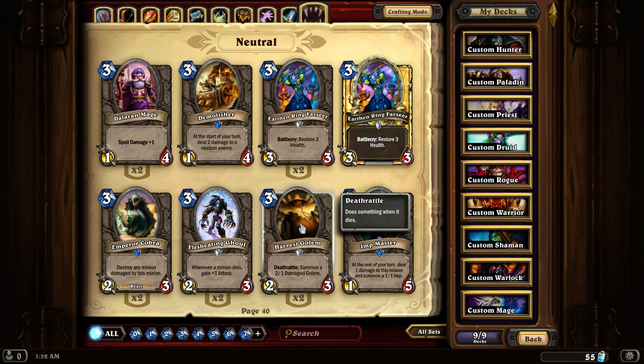Harvest Golem is one of those very annoying cards that a lot of players hate because its Deathrattle summons another creature. It's really hard to deal with because its hit points are relatively decent for its summoning cost, meaning there's only a few cards that will be able to take it out the moment it's summoned.